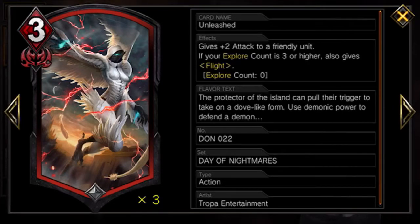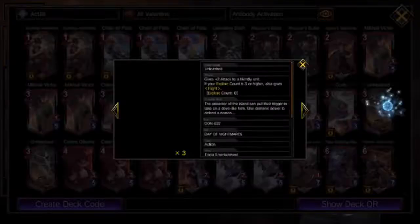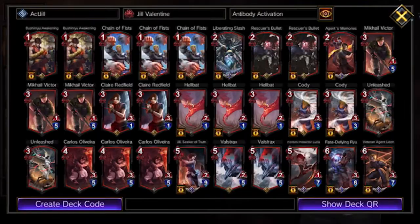My utility action is Unleashed — it gives plus two attack to a friendly unit, and if your explorer count is three or higher it also gives flight, which is fantastic, especially against Charge Shot X. A lot of them don't run anti-air, so with that you can fly over X's big units and get your hits in. I didn't run it at first, but the more I started seeing Charge Shot X, the more I started running Unleashed.